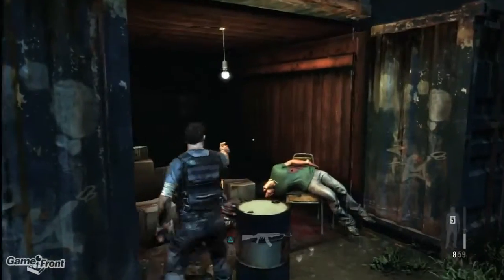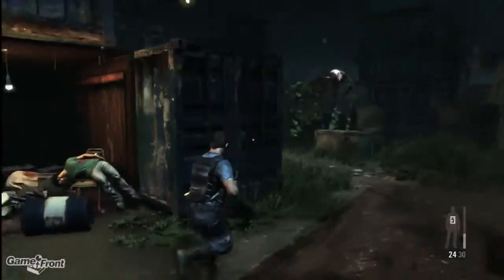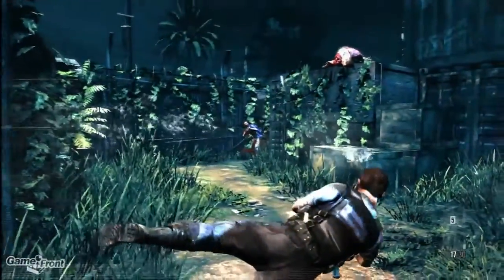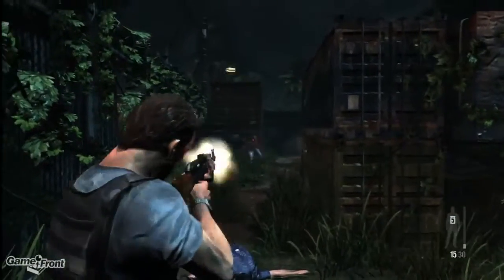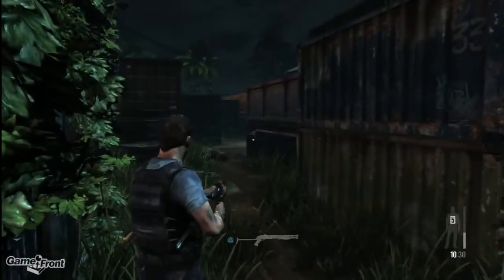After you open up the garage door and kill the guys seeking shelter from the rain, you're going to take yourself a right and clear out the area. There's going to be a bunch of bad guys just trying to kill you. Once you've gotten yourself some breathing room and space, then you're going to climb up some crates.